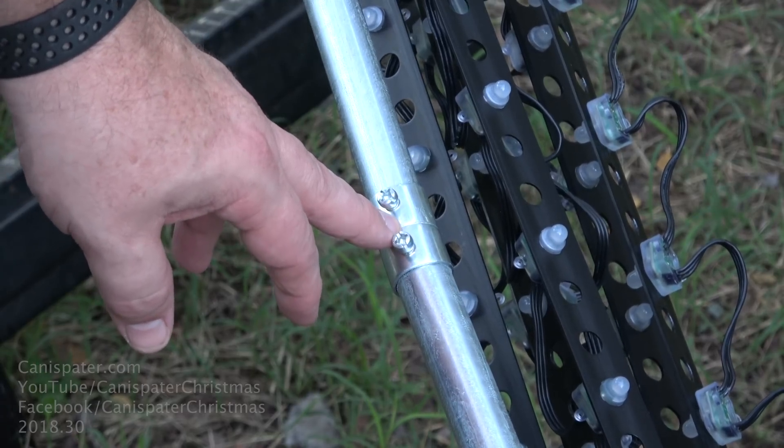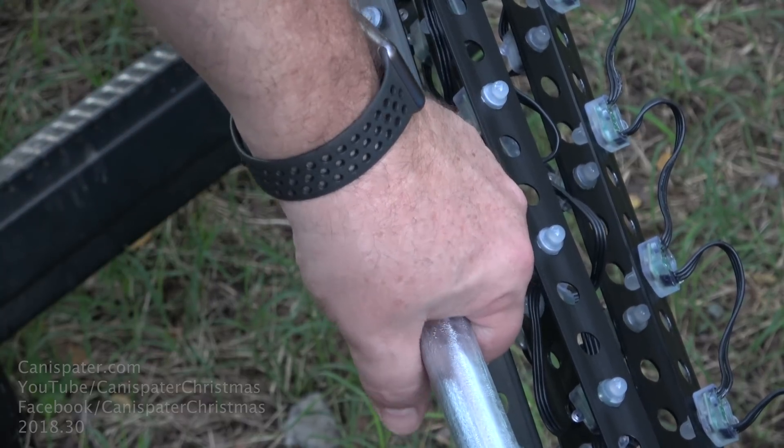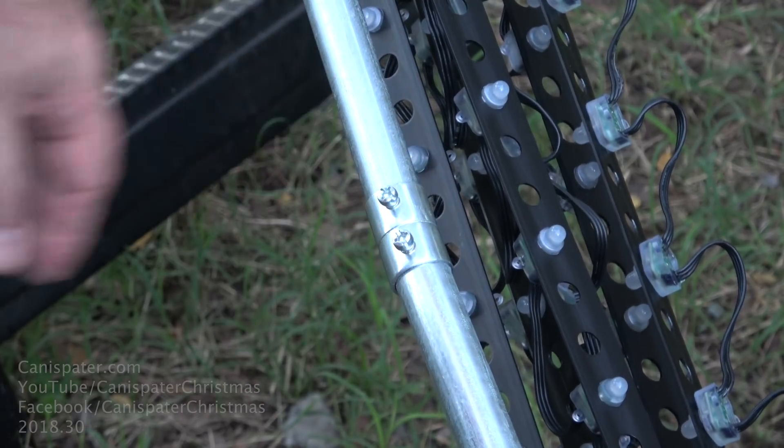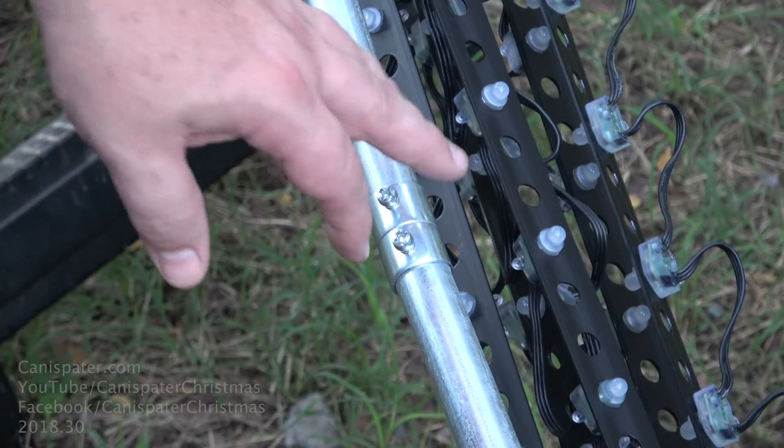I just put them together with a coupler. There's not a lot of strength in them. For those of you that work with EMT more, is a compression coupler better? Or do you have to thread it? Or is there something you put on the outside to make this connection a little bit stronger? I think this will be just fine. The whole pole is about 15 feet long, or four and a half meters. And then I have strings of 50 going up and down, so each pole has 300 pixels.